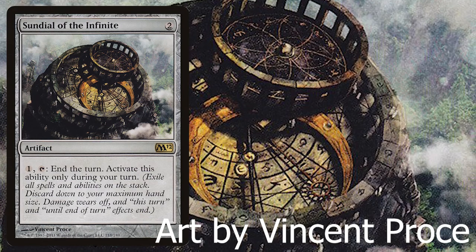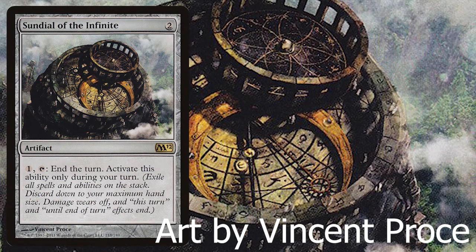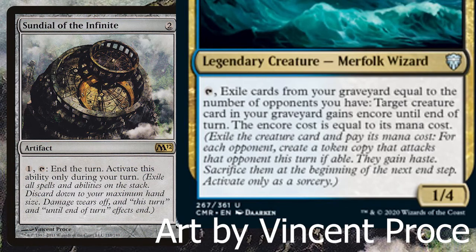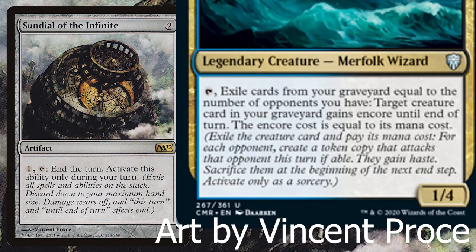Next is Sundial of the Infinite. You can tap it to end the turn, which exiles all spells and abilities — including the one from Encore that would sacrifice the tokens. You can just exile that ability, and you'll keep those tokens forever.